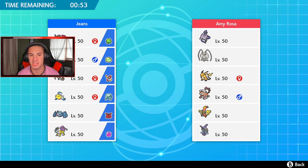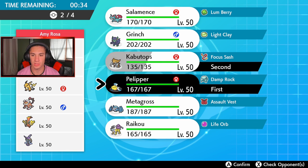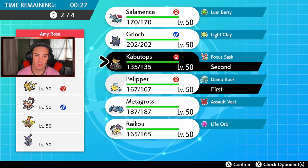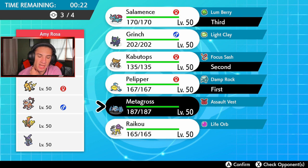I kind of want to lead Kabutops and Pelipper — they can do some work right off the rip — then bring Salamence in the back. But I also want to set up screens, though he might be rocking Brick Break, which can be scary. He doesn't seem to have weather control. I'm going Pelipper and Kabutops as the lead. We're gonna bring Salamence and Metagross in the back and just take total speed advantage.